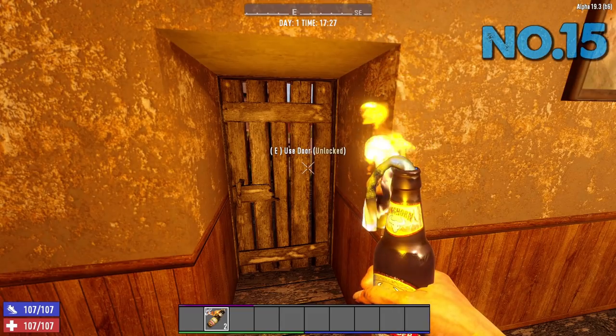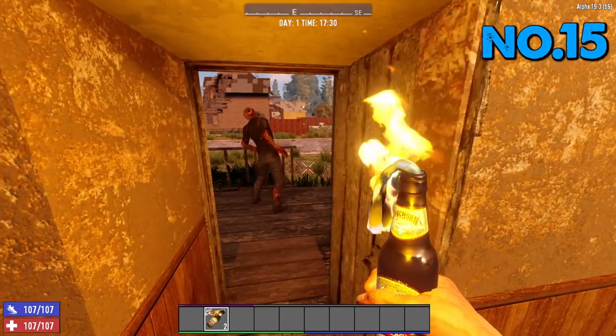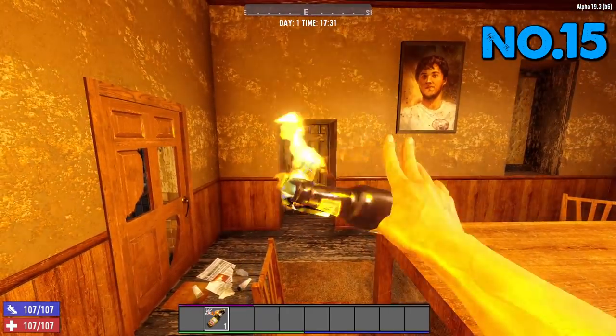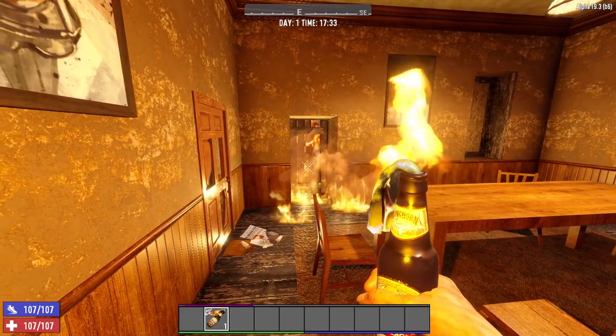Tip number 15: Molotovs actually burn through doors. If you get the attention of a zombie and close the door, then throw the Molotov at the door itself — it burns through to the other side of the door. Molotovs burn through doors.